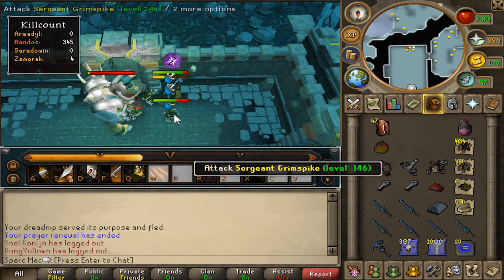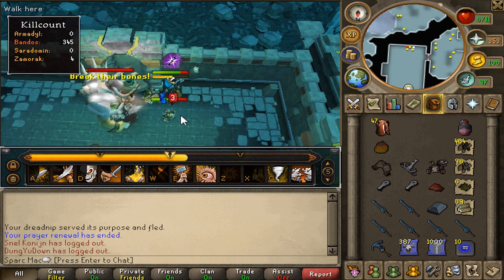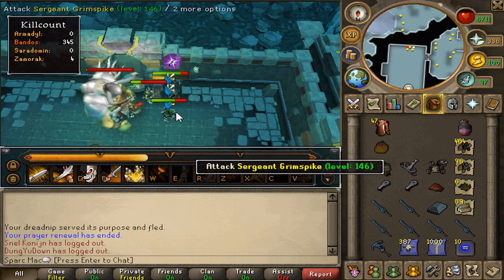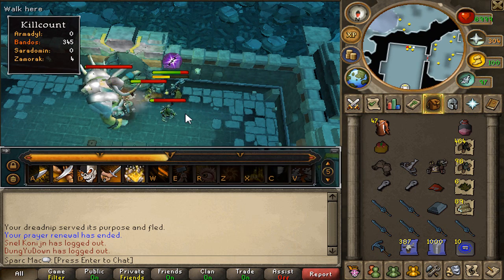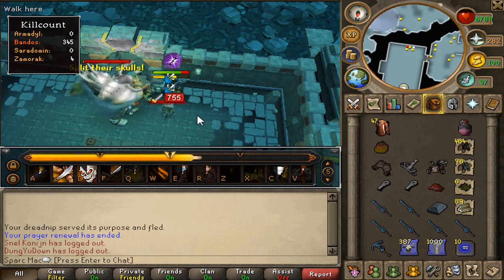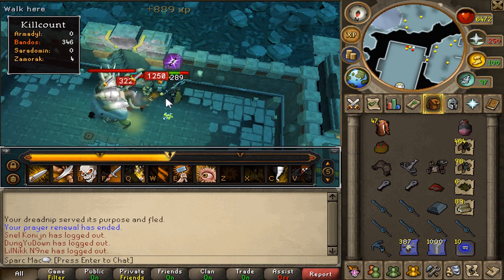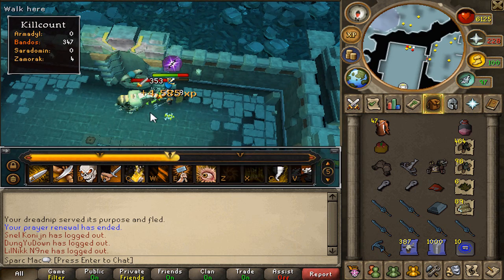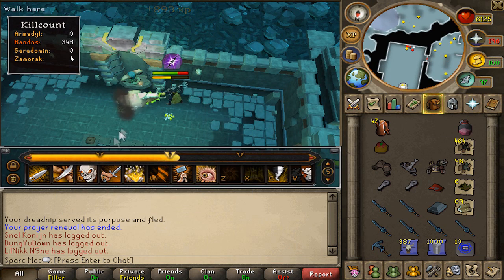Here I am with about 350 kill count. I ran out of overloads and prayer renewals, so I just decided to bank. You also might be wondering why I have so many rune longswords in my inventory — that's because my bank is full, so I couldn't use my yak scrolls to put them in there, and they're just intruding with my inventory space, so I had to deal with it this trip. Afterwards, I cleared out some space. It took a while, but I found a few items to drop.